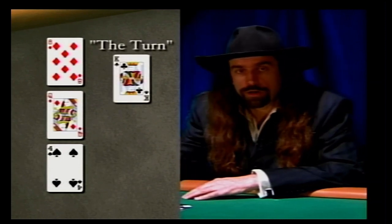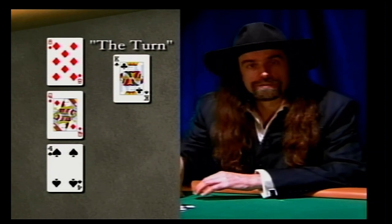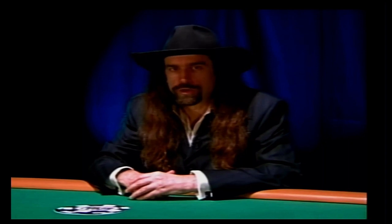Then you get the fourth community card, known as the turn. You get another round of betting, and then there's the final community card placed face up in the middle of the table, known as the river. After the river is dealt, you get one more chance to bet before you grit your teeth and show your cards.